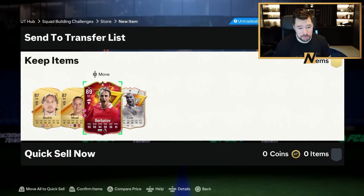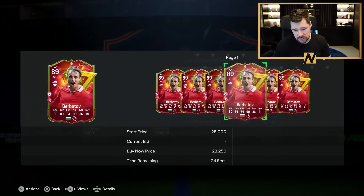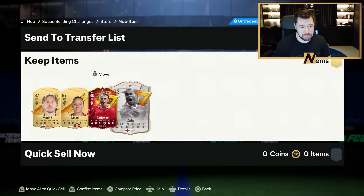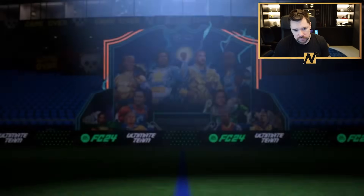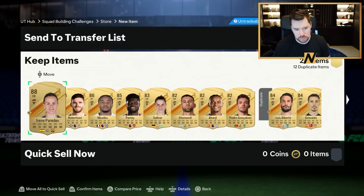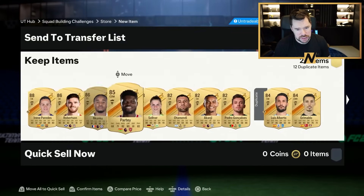We've also got 89 Berbatov — not that I need him, he's dirt cheap. I did think that I would pack some of the lower rated cards. I did not think I would pack Ashley Cole. Unfortunately for Catley, that means she's out of the team. Is that Robertson? Irene Paradis, baby!